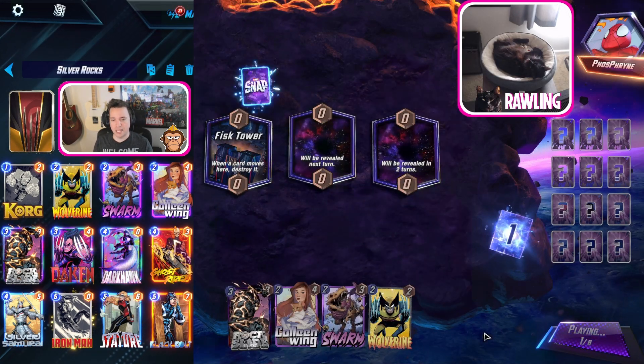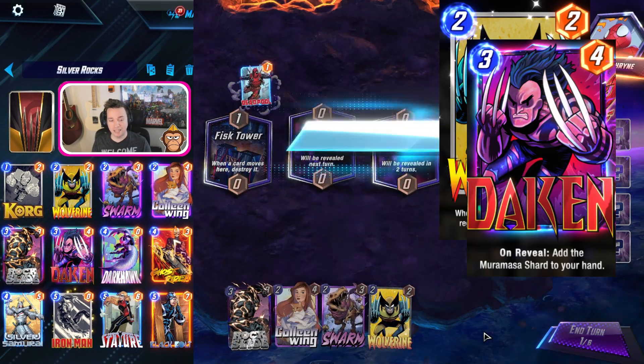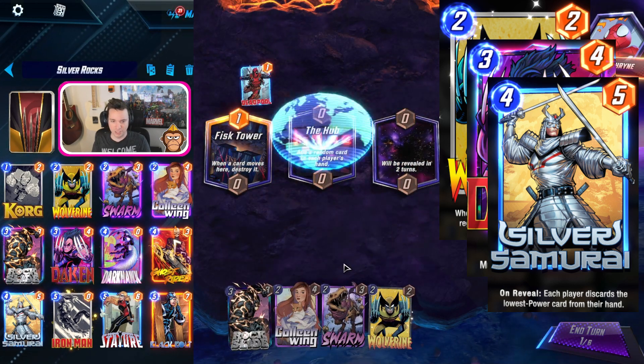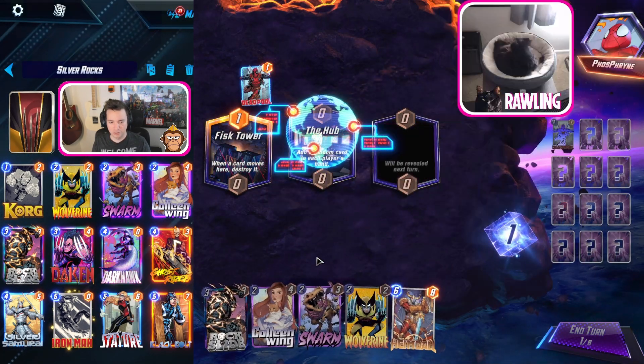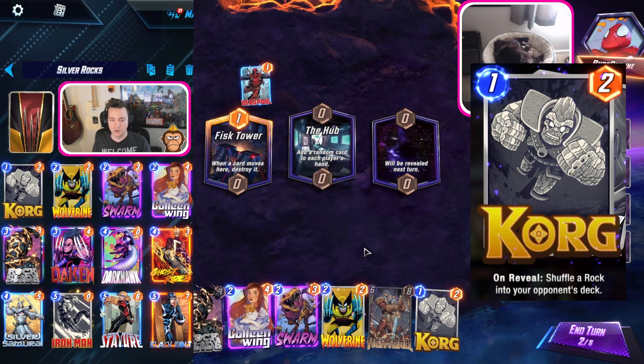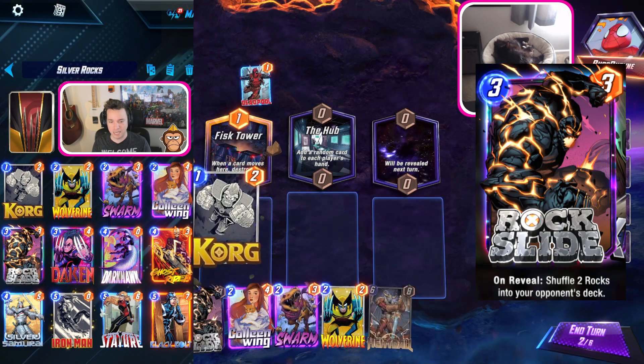In the spirit of weekend missions, this deck is playing Wolverine, Daken, and Silver Samurai so you can get all three missions done as quickly as possible. We are running a Darkhawk package, so we have Korg and the newly buffed Rockslide - that's a 3/3.